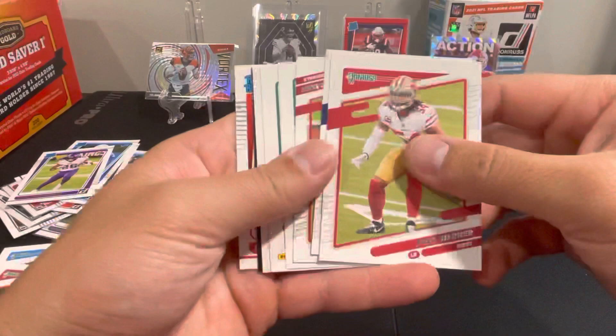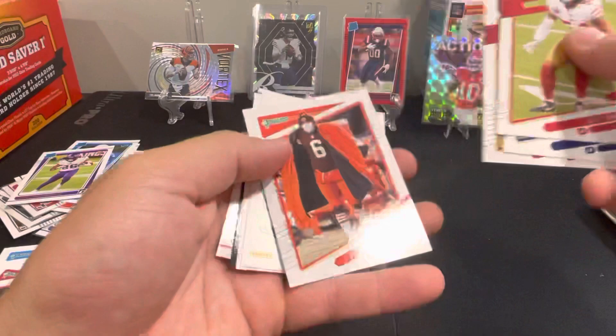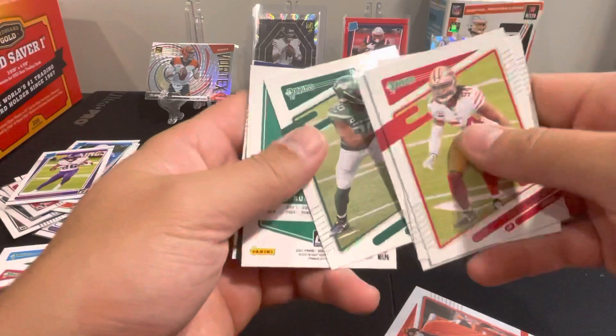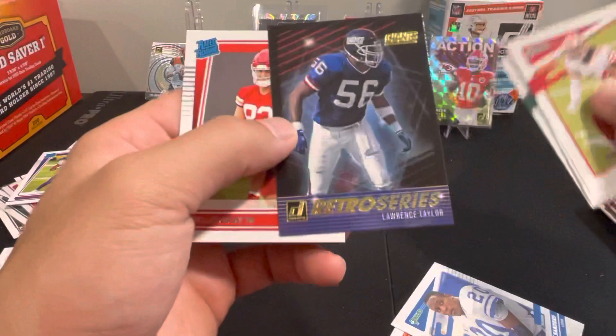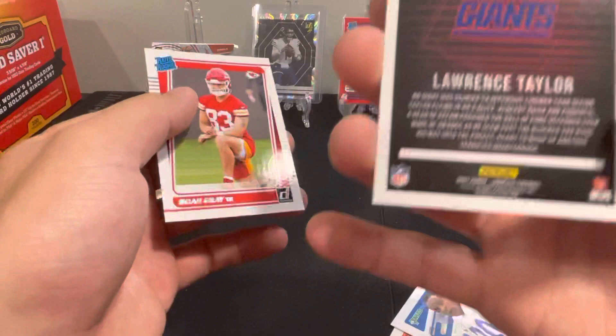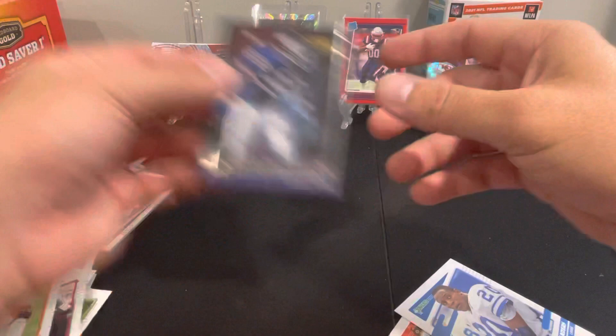We got some color in this one as well — Warner had a big game yesterday, Fred Warner is all over the place. Miller, Budda Baker — we got a bunch of backwards cards here. There's your Baker Mayfield image variation, we haven't seen that one yet. We got Marcus May, we got Barry Sanders — another image variation there, helmet off. And then we got a Lawrence Taylor retro series from the Giants — LT, beast linebacker. And then Noah Gray. Let's sleeve up the retro series insert.